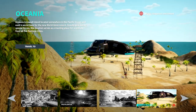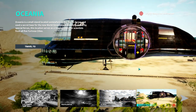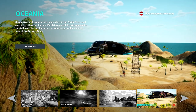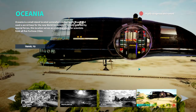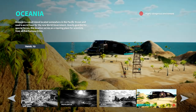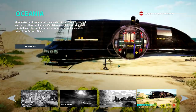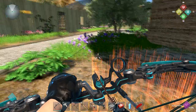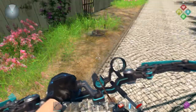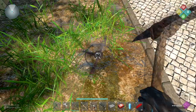Then we have Oceania — one of the two new biomes recently added. It's a highly dangerous environment: a small island located somewhere in the Pacific Ocean used as a secret base for the new world government, heavily guarded by special forces, serving as a meeting place for scientists from all five fortress cities. Definitely a place we're going to check out, but let's get some armor first. I think Alleria is going to be my destination this time around for settling down.